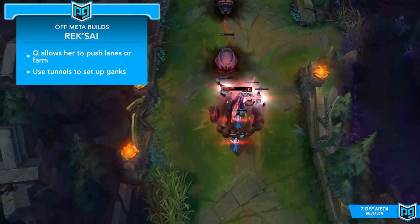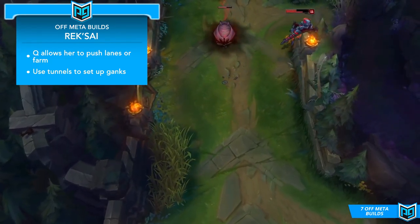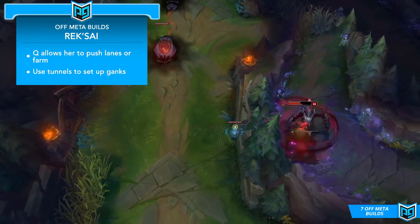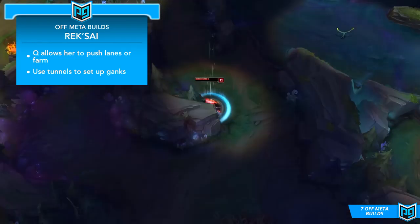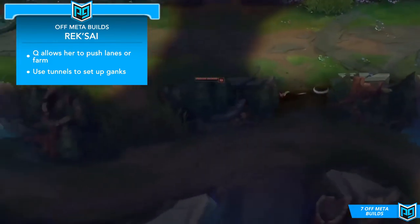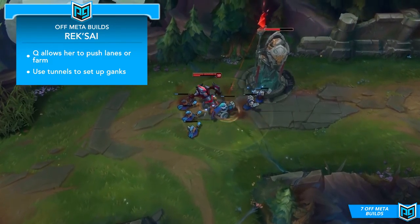In matchups where you can't trade safely, such as against ranged opponents, it's probably a good idea to sit back and let the wave push into you. Using your Q to quickly clear waves will let you stack up your rage fast, so if you plan it out you can clear waves and then gain that health back by burrowing. Burrow will also let you spot out ganks, and in a pinch you can snipe low health minions with your Q as well.